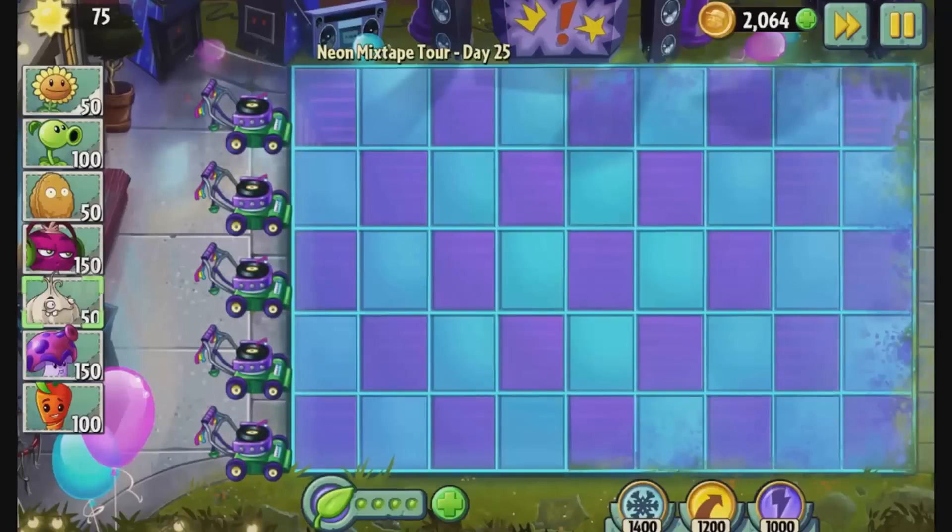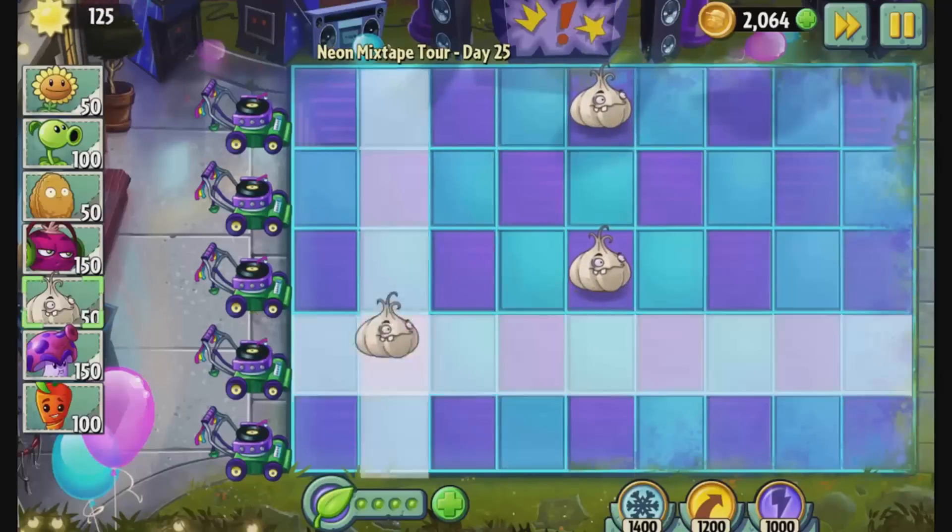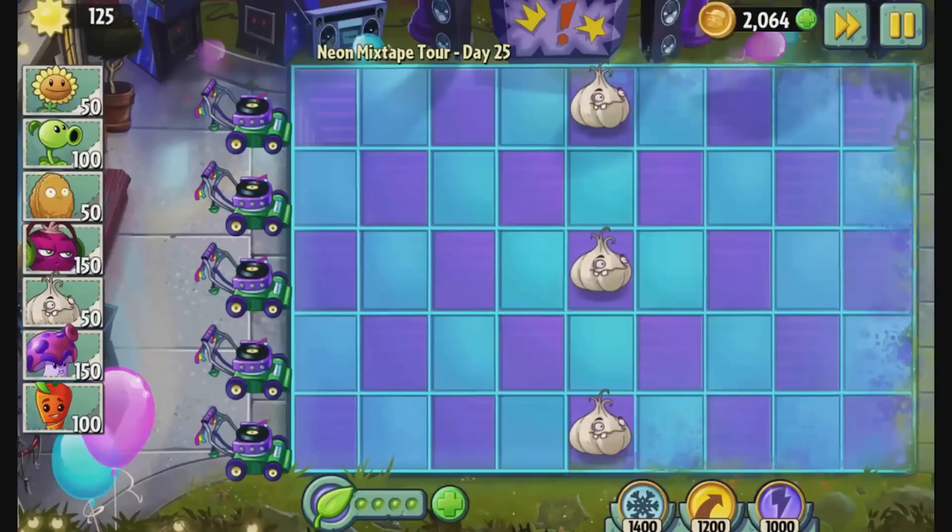The first new plant is a classic from our back catalogue. You might recognize this as the garlic off of the PvZ1 album. Now he tastes pretty rank, so if a zombie takes a bite, they're going to switch lanes to get away from him.